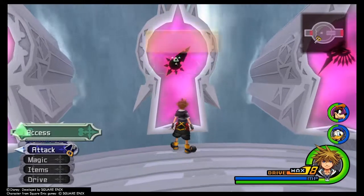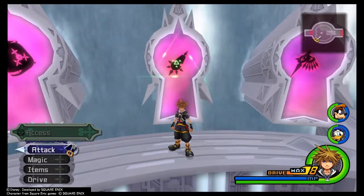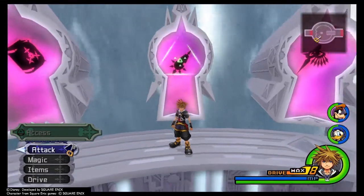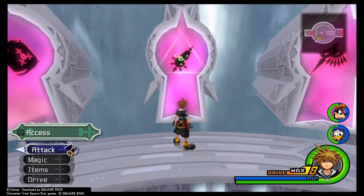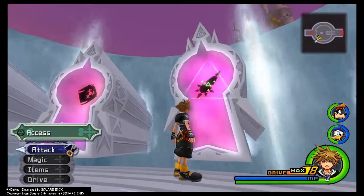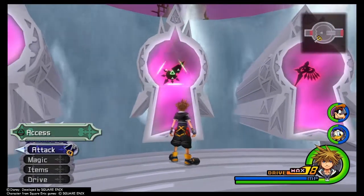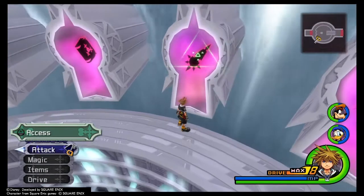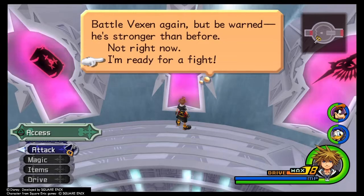The biggest problem I have with this fight is Anti-Saur. Anti-Saur is summoned by Vexen collecting your data and then summoning a version of Anti-Saur to fight you. This isn't a problem until you get your data collection gauge up to 4 or 5, because for every gauge it has, Anti-Saur gains a health bar. So 4 or 5 health bars — that's not good. We all know how bad Anti-Saur can be.